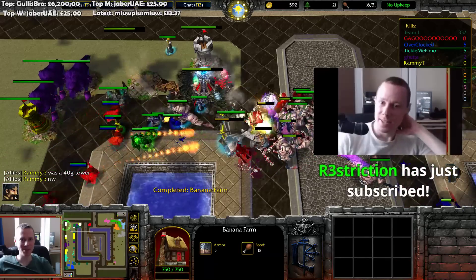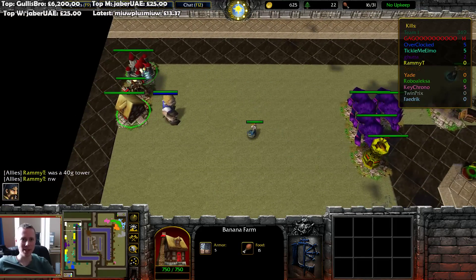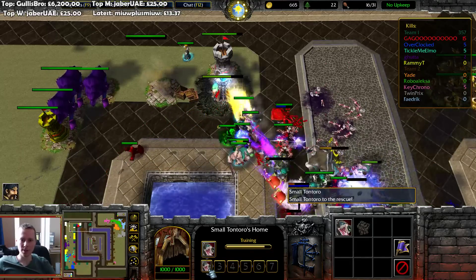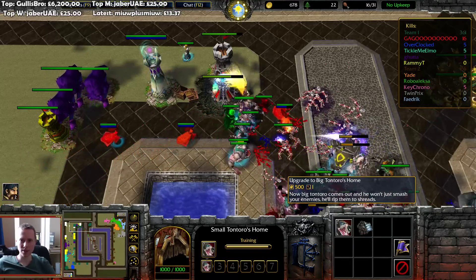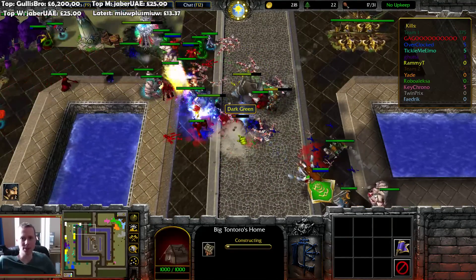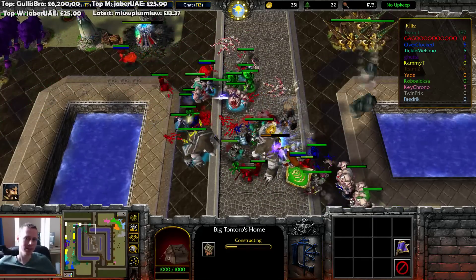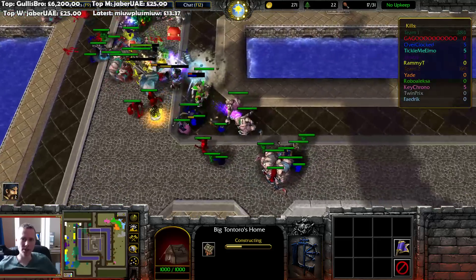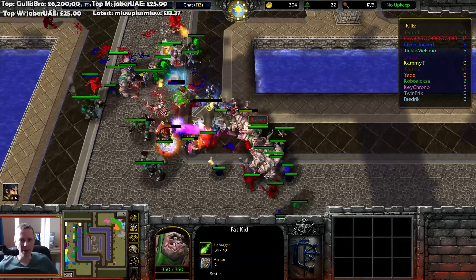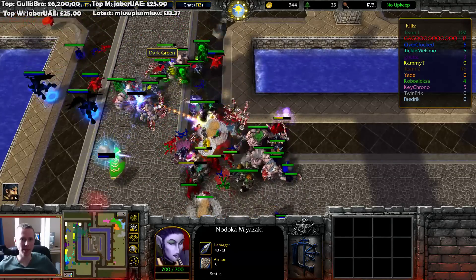Thank you very much for the sub for the Twitch Prime. My tower's like 400-500 gold each. We did get food from that. So when Mr. Small Tontoro pops out we can upgrade his house free of charge — it's like one of those BBC daytime shows where people come into your house and make it over. Get it for free as long as you've got a good story. A lot of fat kids on the playground now — who will put an end to them? A bunch of anime characters.